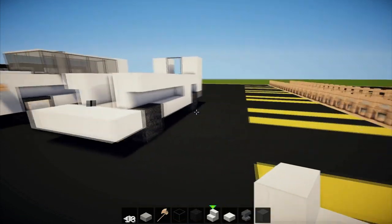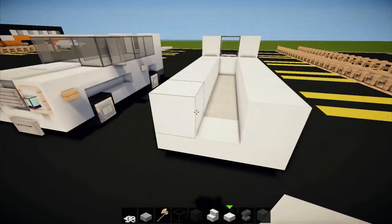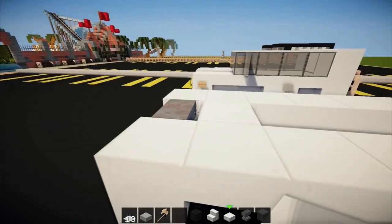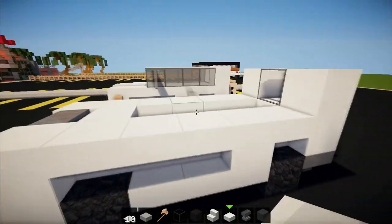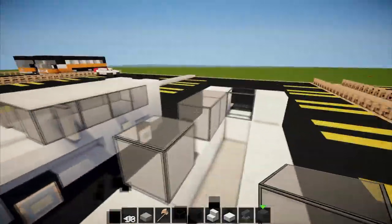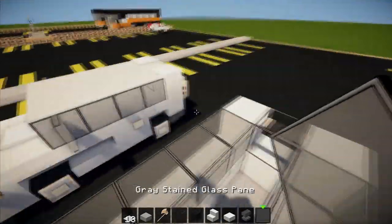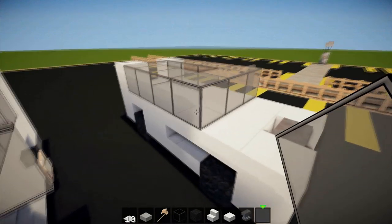Along the front we're just going to have two quartz full blocks, then an anvil in the middle — and yeah, that's about it for those. Now we're going to get our gray stained glass blocks and go all the way around, leaving two out the front like that. Then get the gray stained glass panes and put them there for the windscreen.